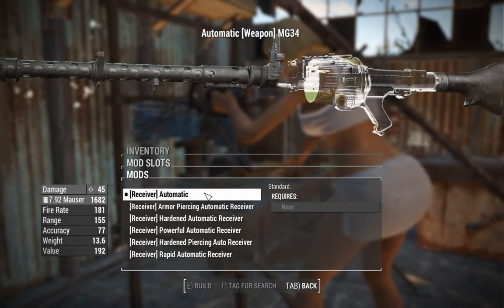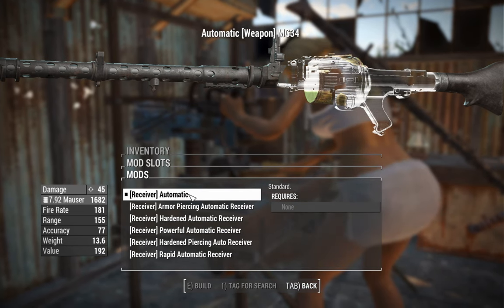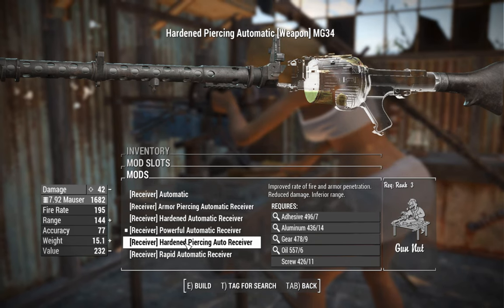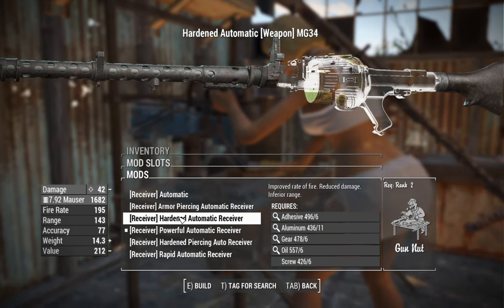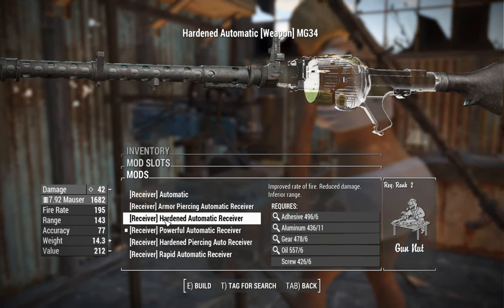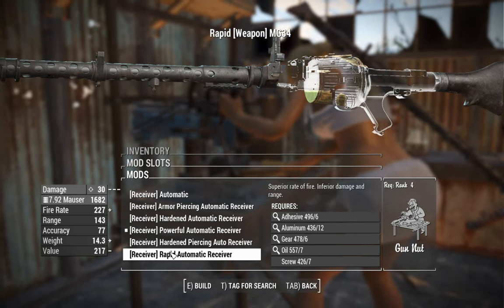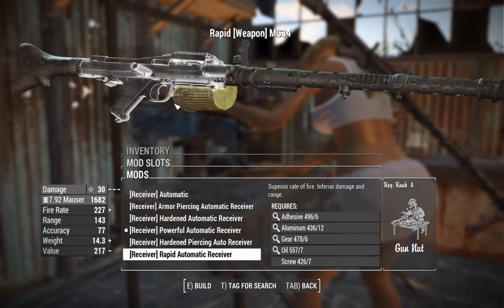Starting at 45 damage with the base receiver, the powerful auto receiver will give us a boost in fire rate at a cost of range, bumping us to 51 damage. There are also hardened piercing auto receivers, which increase range, and a hardened option which actually does less damage than the automatic. There's also a rapid receiver which decreases damage but offsets that DPS loss by increasing rate of fire, at the cost of using more ammunition.